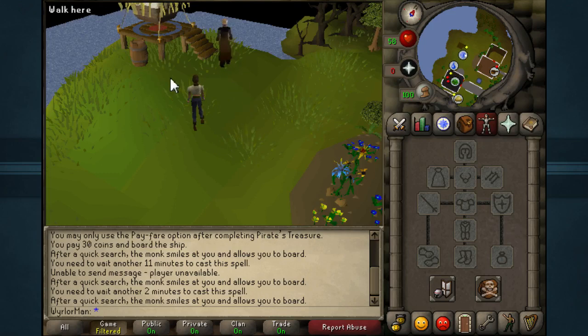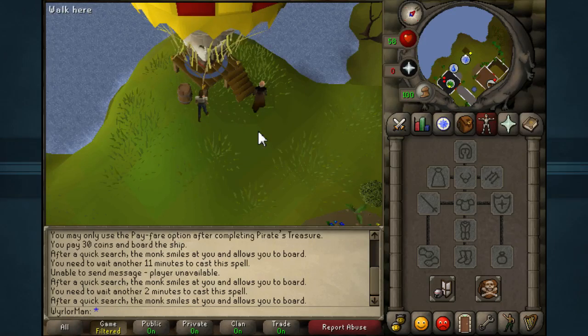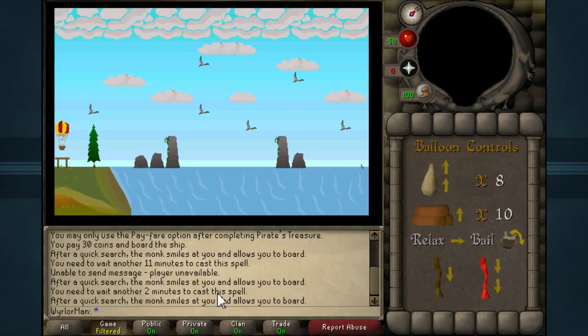Now that we're on Entrana and by our Hot Air Balloon, we need to right-click on Augusti — or however you pronounce his name — press Fly, and then click on Castle Wars, and then we will be ready to make our venture over to Castle Wars.